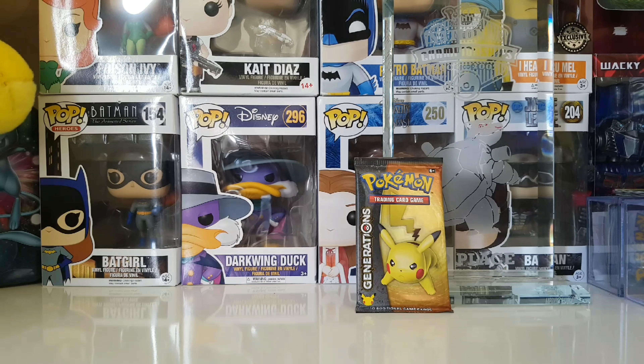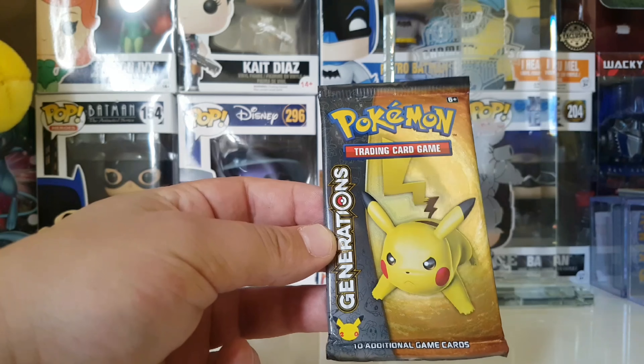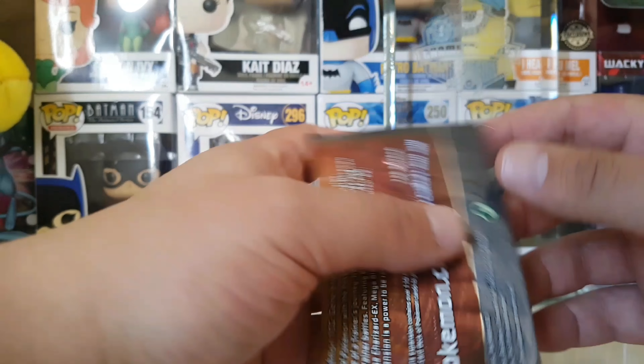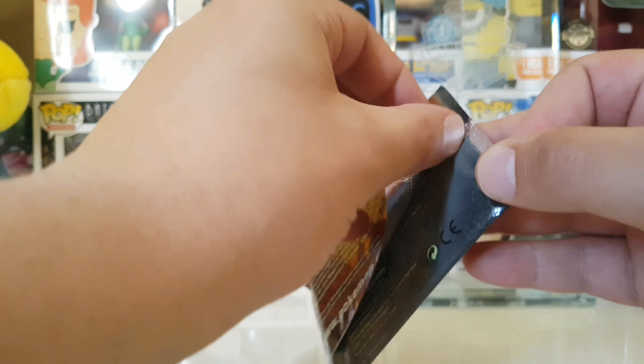What's up guys and welcome back to another episode of One Pack Week Generations. This is going to be the fifth episode and we chose Pikachu cover art because he felt lucky. He's a double on the pack. Let's just open this and see what we can pull. I want to see what's in this pack already.